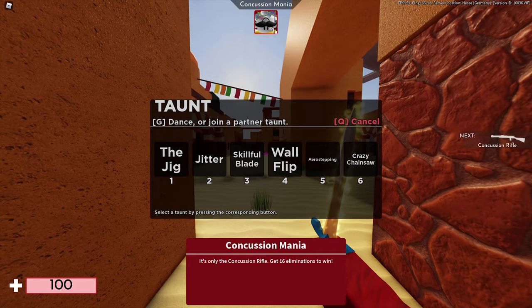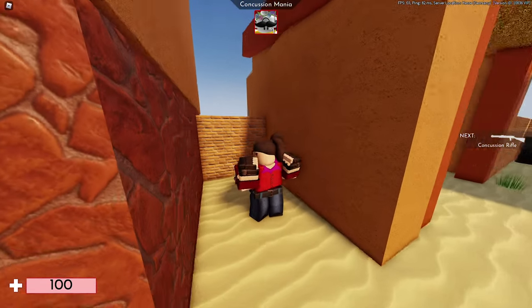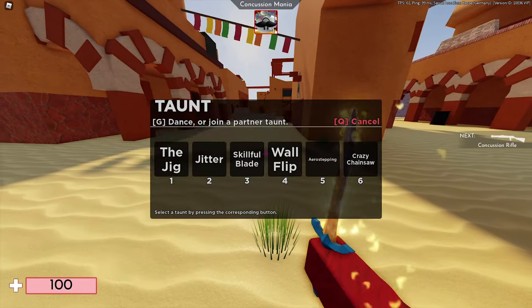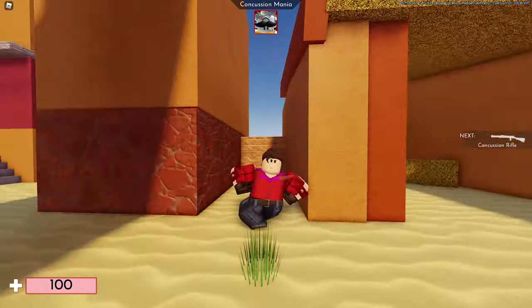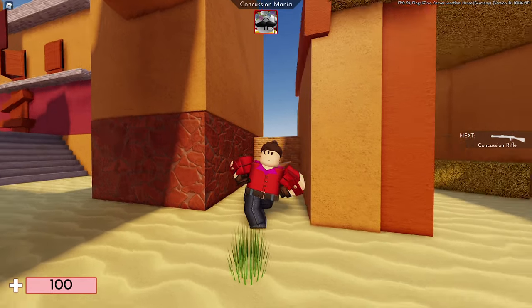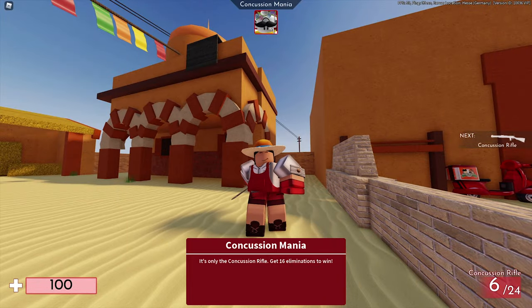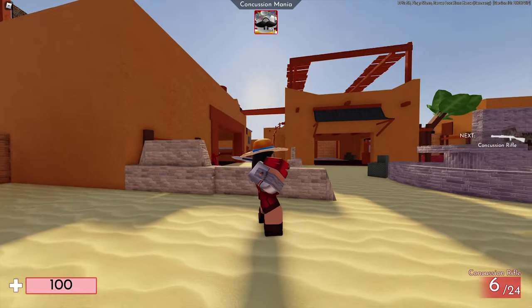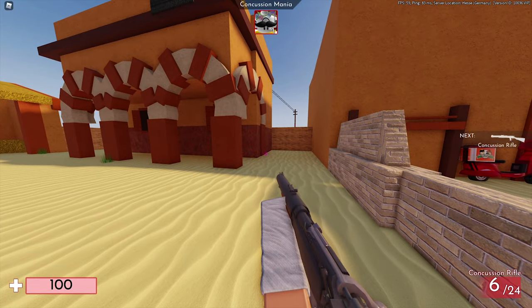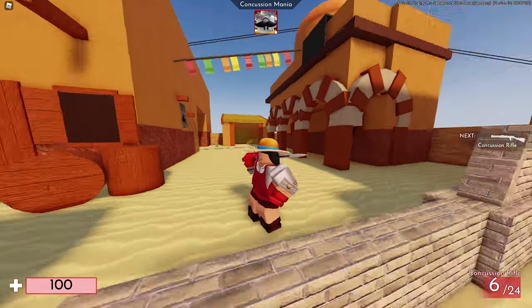So first up we have the Treasure Hunter — I think this one looks really amazing. Like I said, the neck part is supposed to be in the team color, which is currently not the case, but it will be fixed in the near future. Overall, definitely quite a nice skin. Next up we have the Planter — this is definitely one of my favorite skins so far. I really do love this design, it looks really fantastic, and I think it's just an overall pretty amazing skin.